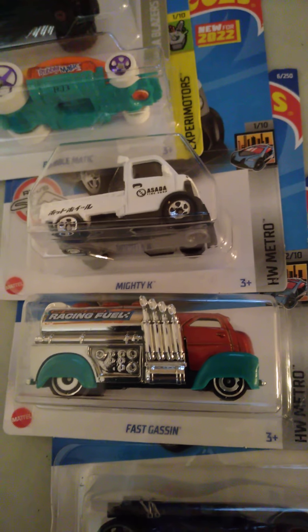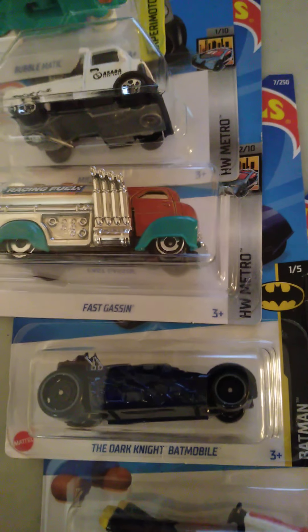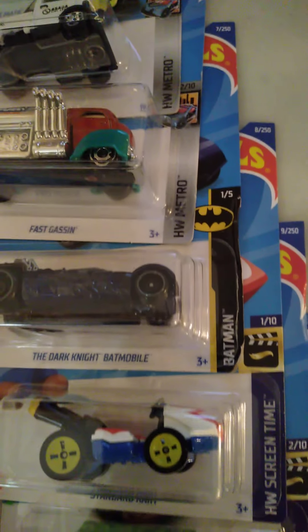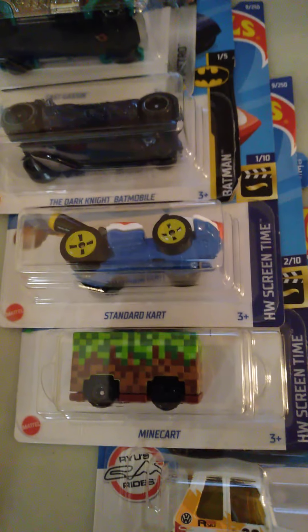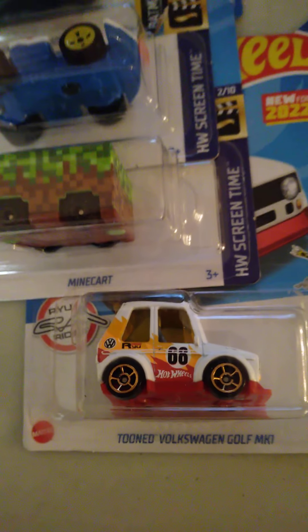Six, Fast Gassing in a new color. Seven, the Dark Knight Batmobile — now that is a treasure hunt, that car right there is a treasure hunt. Eight, the Mario Kart again, and it looks to be exactly like last year. Nine, Mine Kart in a new color. And ten, that's a new casting — a tuned Volkswagen. A lot of people like that, it's a pretty neat car.